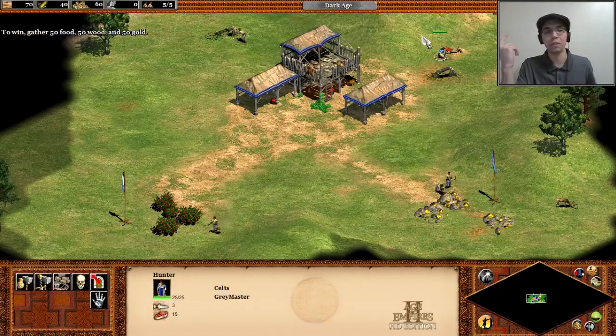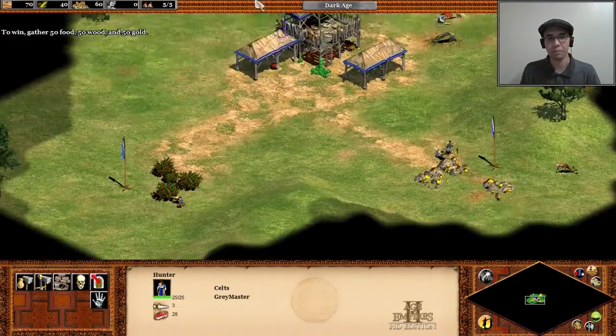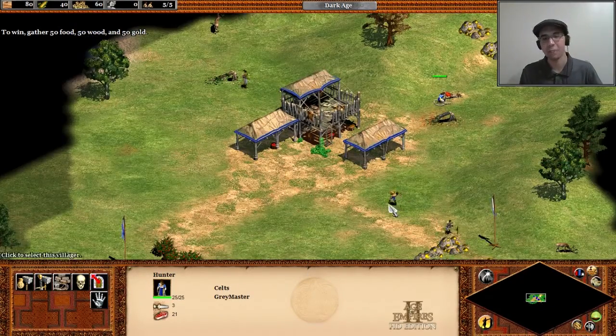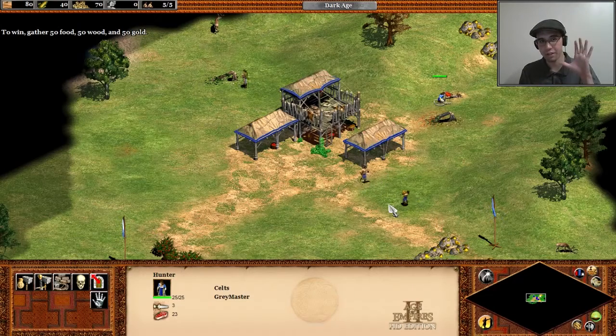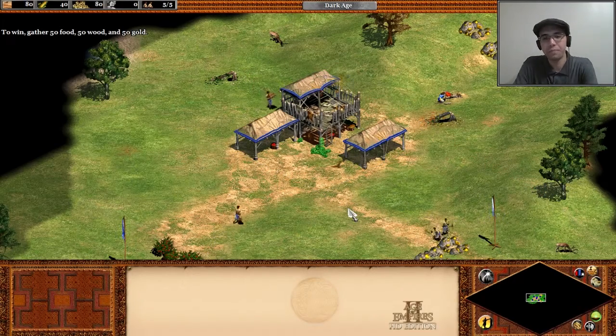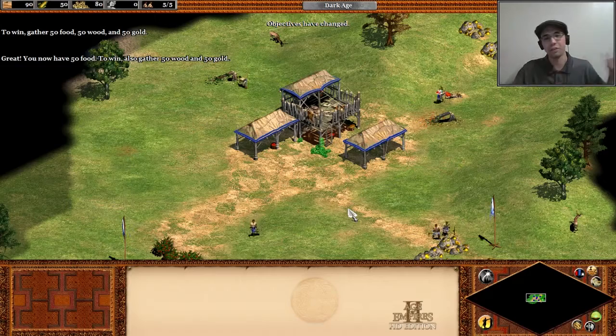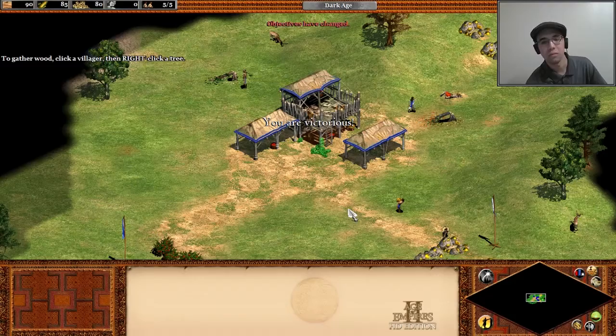The last resource, really, is population capacity. Right now it says five out of five, meaning I have five units and capacity for five. The town center provides five population slots, and I can also build houses to boost that. So I can have as many units as I can support. And that's level two.